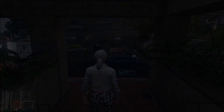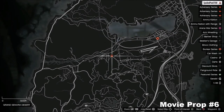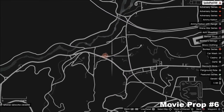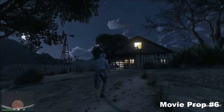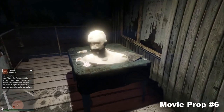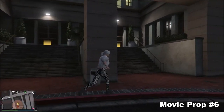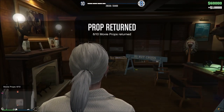For prop 6, on your map you'll need to go to this specific location in the Grand Sonora Desert — where the arm wrestling thing is. Go along this road up to the point where it goes off, and it's actually going to be in this house right here. That's the location for prop number six, and there we go — prop six has been delivered.